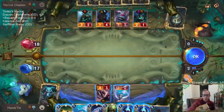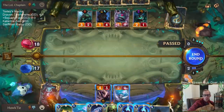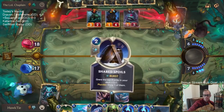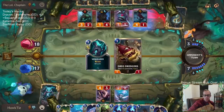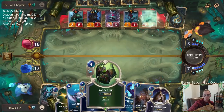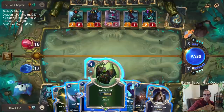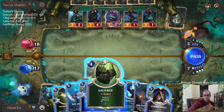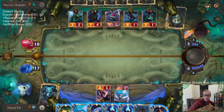We got a Tusk Raider — we're only two turns away from playing that. This will leave me with six mana and then three mana. No Starlet Seer though.